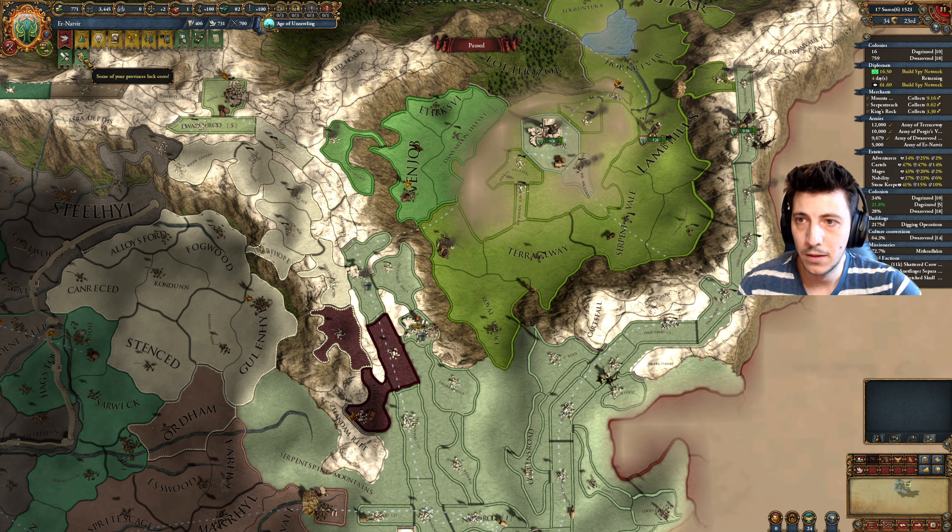We march on the Halls of the Ancestors, where we're going to take out these guys. We should easily crush them, though right now it's definitely proving much harder than initially expected.